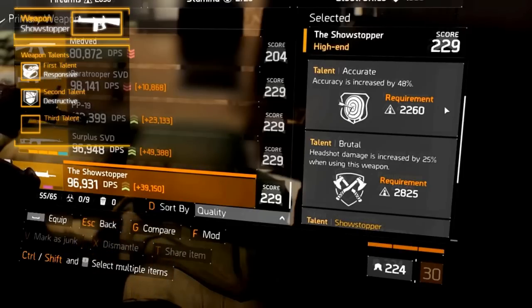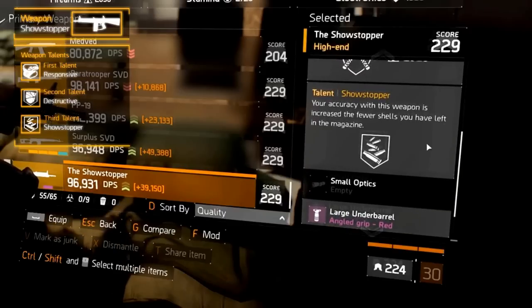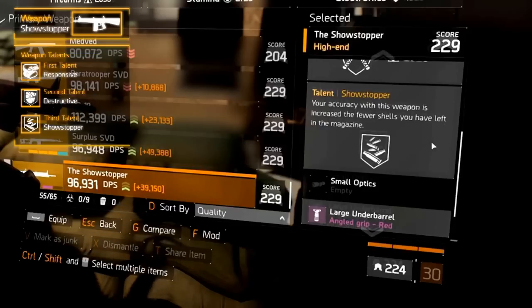And the third, unique weapon talent is called the Showstopper, which increases your accuracy the fewer shells you have left in your magazine. Meaning, accuracy goes up while you're shooting.